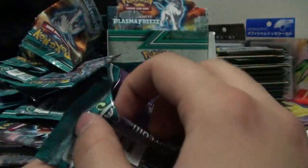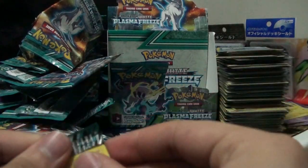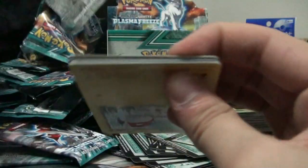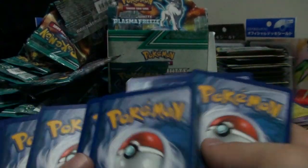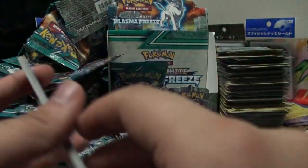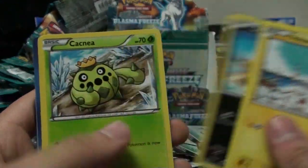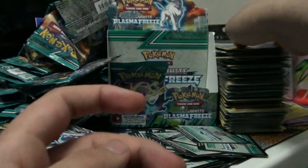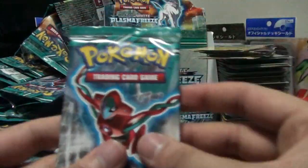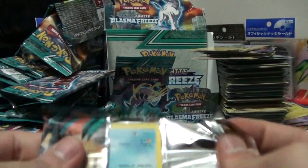Latias EX is not going to come in here. Thank goodness I'm not after Deoxys and friends - I would have been extremely disappointed. Voltorb, Dratini, Sneasel, Cacnea, Frozen City, Nidorino, Lampent, Flareon, and Weavile. We didn't even get to do that epic Eevee booster pack. Two packs left.